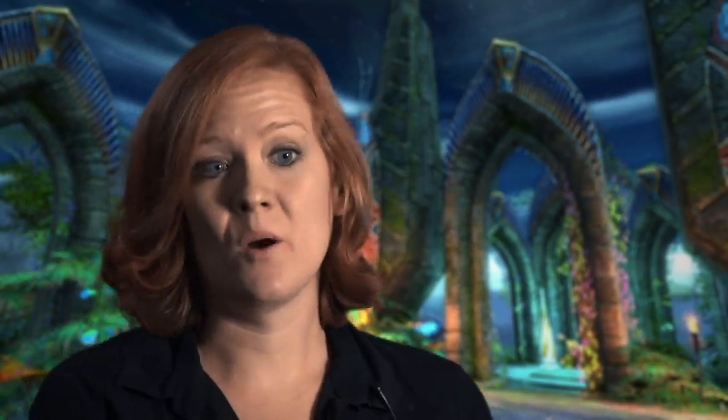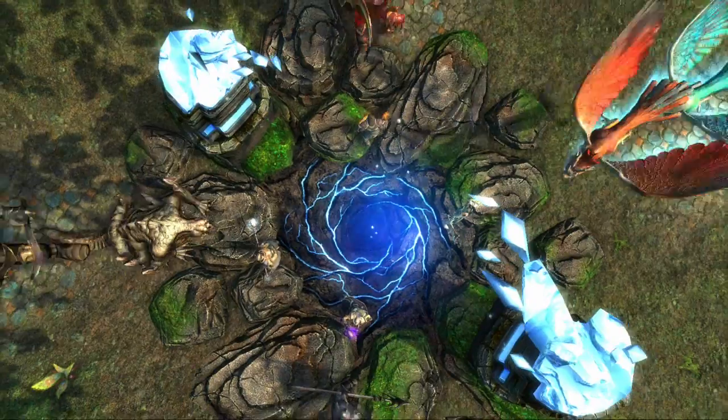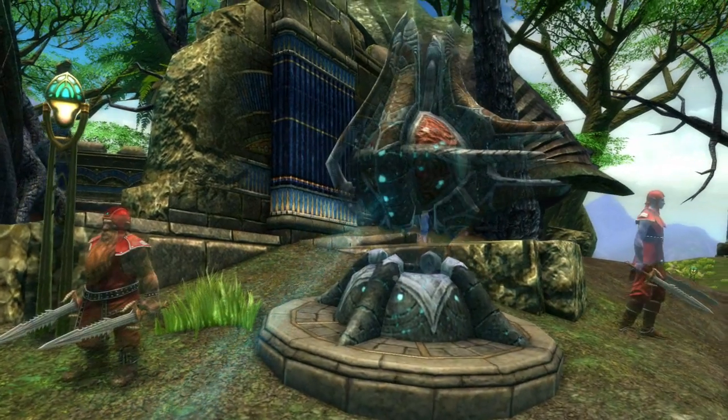The Source Wells represent a line to the heart of Talaro. Players will have to defend the Source Wells from the planes. They allow you to upgrade the defenses in the area around them, and they're the places where you're going to be able to get most of your quests.